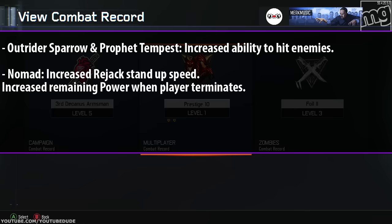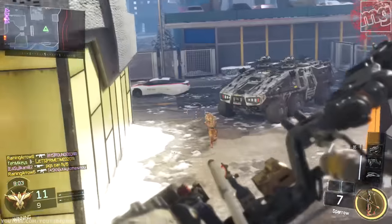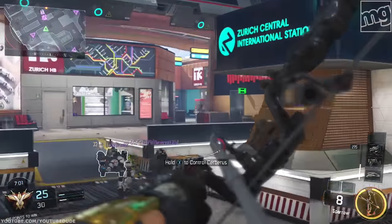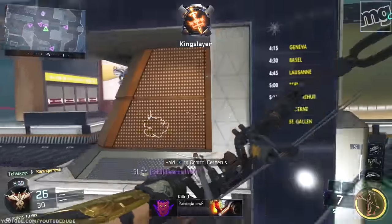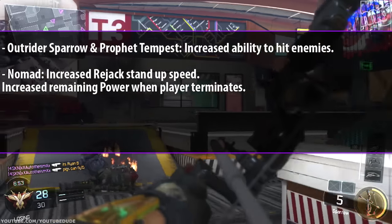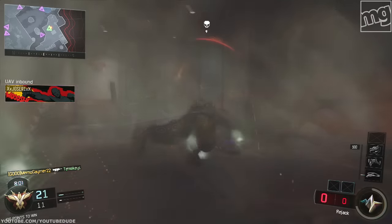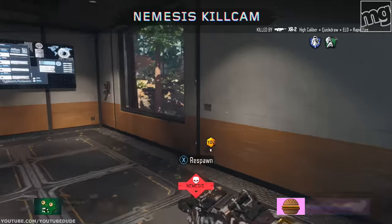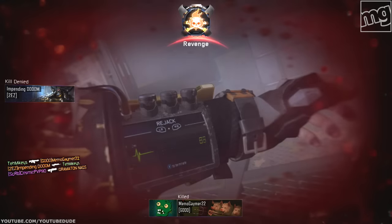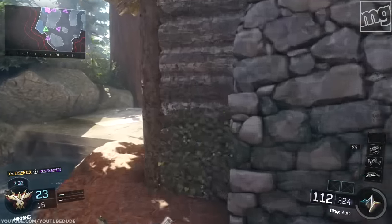For specialists: Outrider had increased ability to hit enemies — I tried it out and it's probably a very minuscule update. If you've got bad aim it's not going to help you, but it seems like they increased the hit detection slightly. For Nomad, they increased the stand-up speed and increased remaining power when the player terminates the ability. I've noticed that when you cancel the ability you now have about 75 power, whereas before it was 50. That really wasn't fair — now it's around 75.